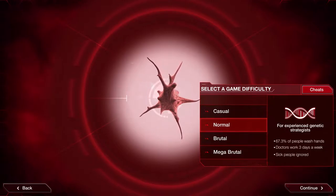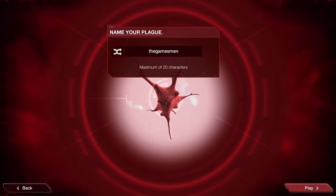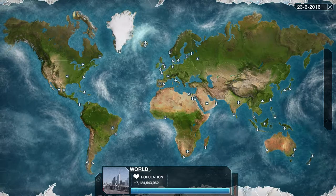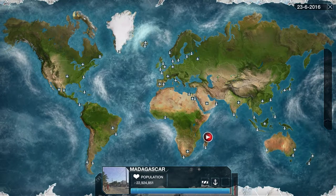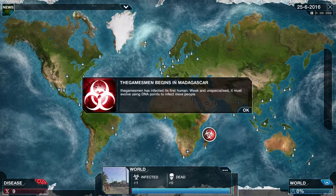I'm doing this on normal difficulty because I saw the Gamesmen having trouble on this level. So I thought I'd quickly show you how to beat it on fungus. You can choose China, India, or Madagascar. India and China are good because of high populations. I like Madagascar too — it's not the best starting point but we'll go from there anyway.